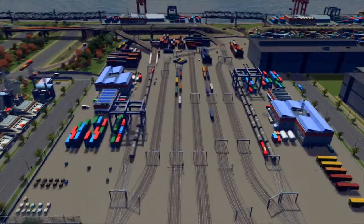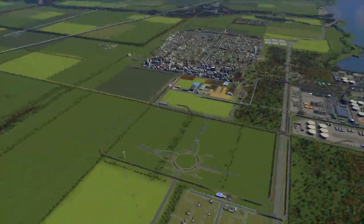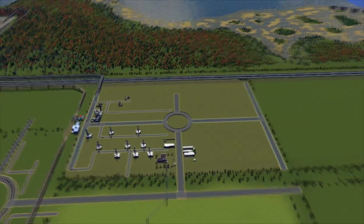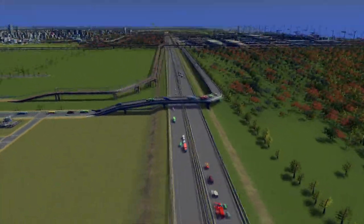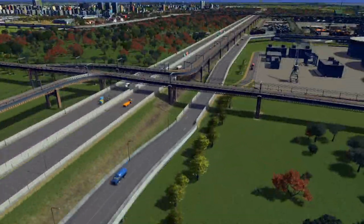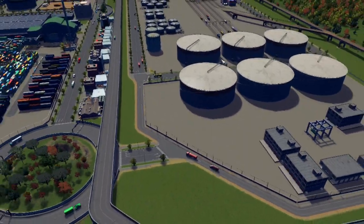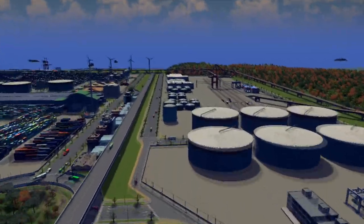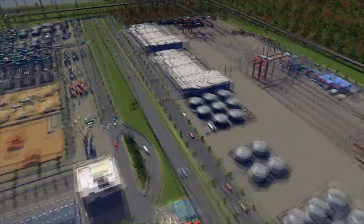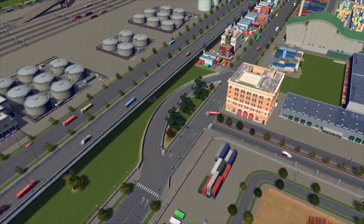As you can see the port is really detailed - we have a lot of trains coming in and going out. There are two industrial areas: farming and a small oil production. They can go over this section with their trucks and go straight to the port - there's no need to use the highway system. This is the newest part of the port that I built today, before recording this video, and it is only for the oil business.